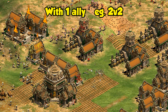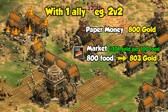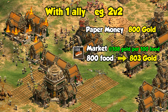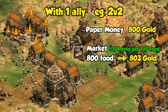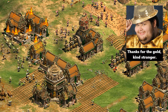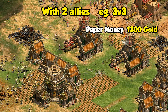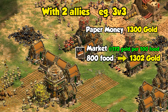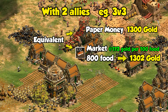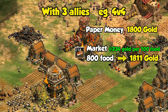In a 2v2, that 800 food is basically exchanged for 800 gold, meaning the prices need to start at 108 or lower in order to be a good exchange overall, which is reasonable to expect by Imperial Age, and also helps out your teammate without you needing to pay any tribute fees. They'll definitely appreciate the extra gold — and can you really put a price on making friends? Of course, at 3v3, it's an even better exchange of 800 food for 1300 gold. The only time that wouldn't be worth it is if the market price is at 173 or higher, which it almost certainly won't be. Likewise, in a 4v4, the market price just needs to be under 234, which in normal circumstances will definitely be true.